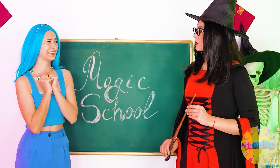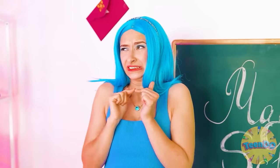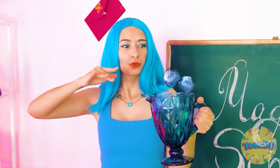Jess, go to the blackboard. Me? I don't want to, but okay. Show us what you can do. Now I'm going to control these bubbles. See? And I can also juggle them. I can lift them up.